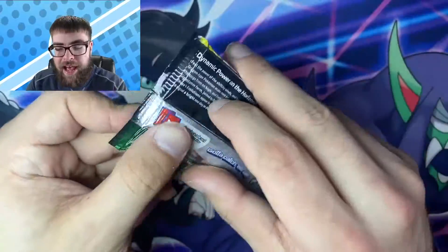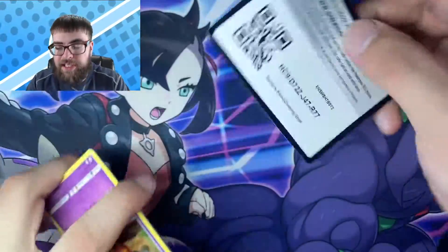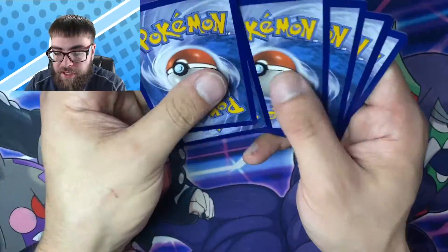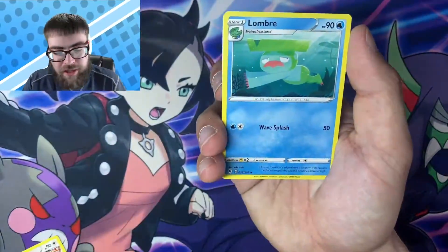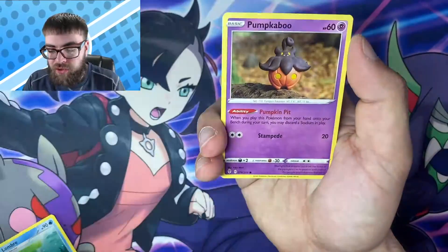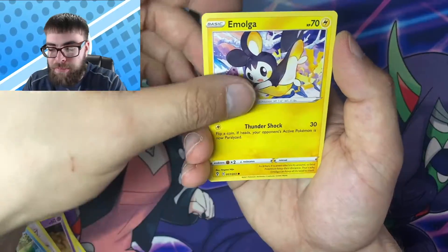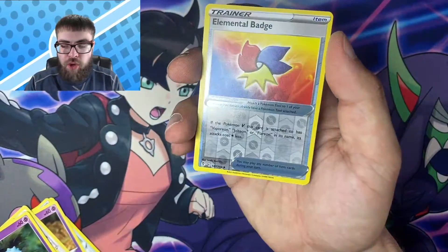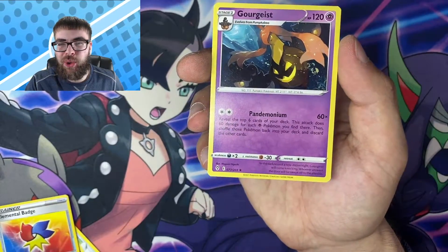Jumping into the next pack. Let's see that big hitter — I'm gonna keep saying it until we get one. We got Grass — Lombre, Scroll, Pumpkaboo, Rufflet, Emolga, Wubat, a Reverse Elemental Badge, and the non-holo Goregeist.